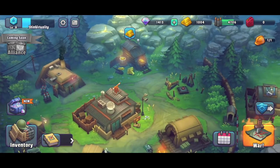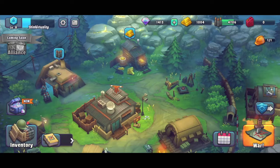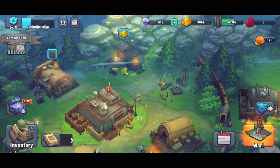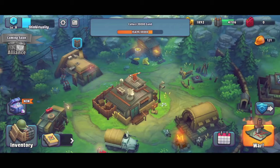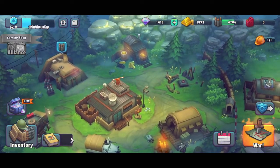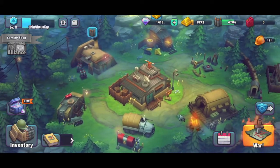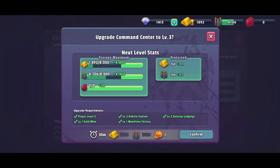Munitions and gold are going to be the main currencies you need to collect here, because everything takes either one of the two or both. This is your main base — you've got mines and refineries to create the currencies. We don't even have the oil refinery yet because we need a level three command center. We're ready to upgrade it, other than the fact that we need supplies to do so.